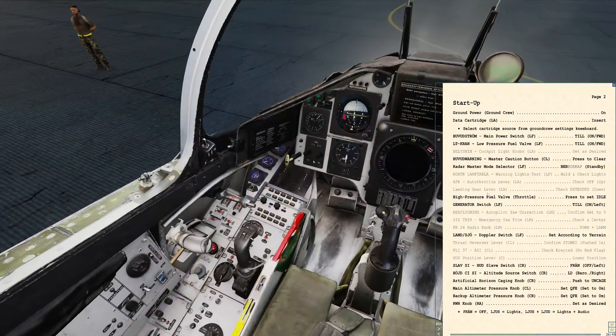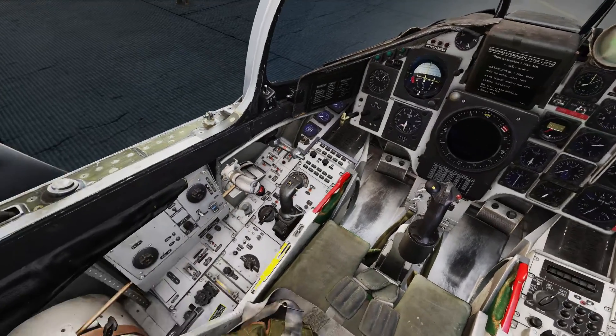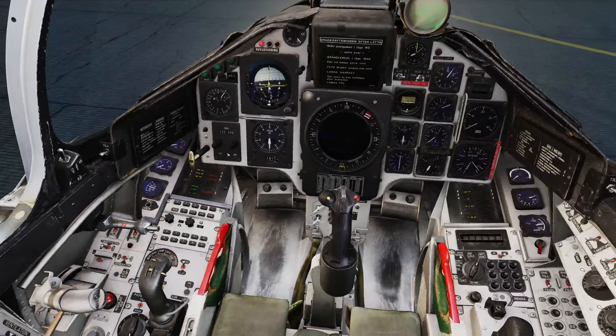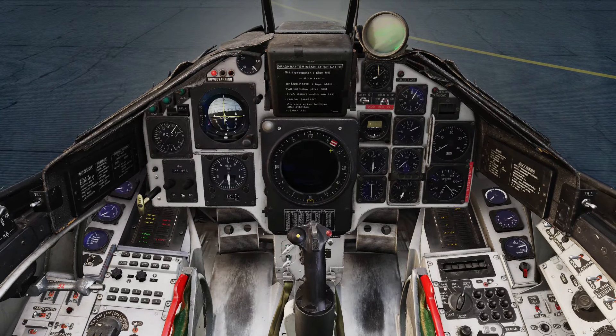Cartridge is inserted. Main power is now going to get turned on. Zooming down on the left console — near the front we have the main power switch. I'm going to turn that on. Master caution immediately comes on, and then all of our electronics come to life. I'm also going to turn on the low-pressure fuel valve, which opens the fuel valve and means the aircraft could be started soon. Now I'm going to cancel master caution.